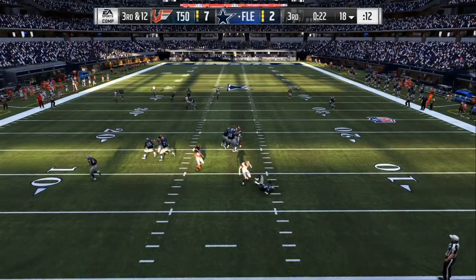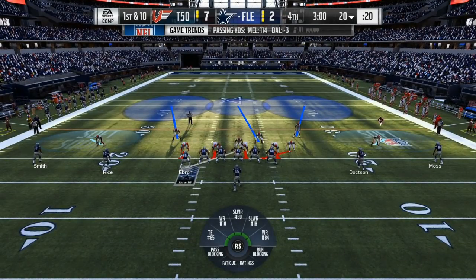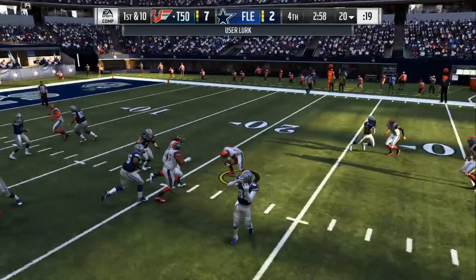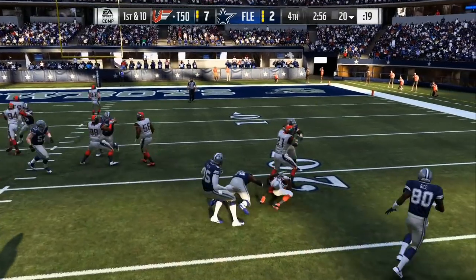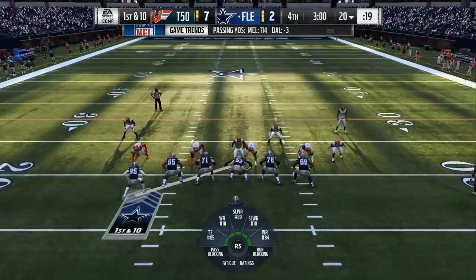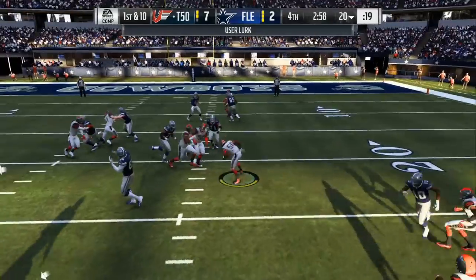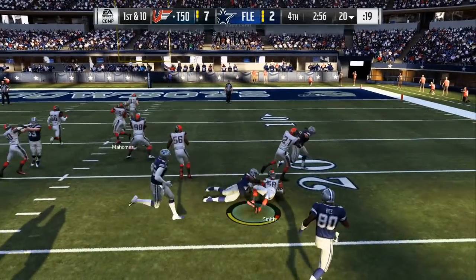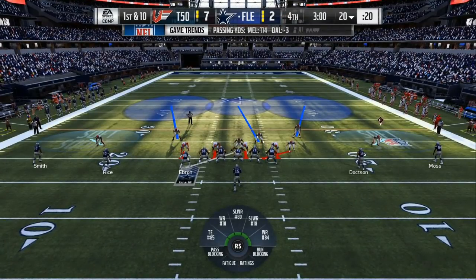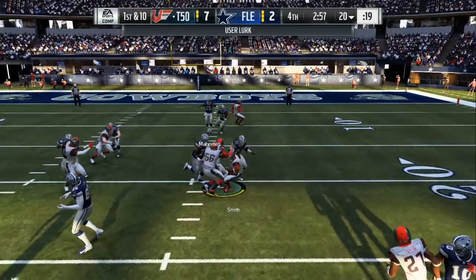Now there's a chance he can have a running back blocking, so sometimes that end on the opposite side will come in. But once you hover in the middle, you want to tap the right trigger two times just to give your tight end enough time to come off. Then you can lurk underneath and keep the attention of either the center or the left guard. If the blitz is picked up, you are in the perfect position.